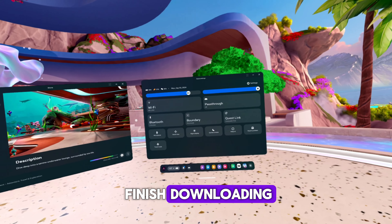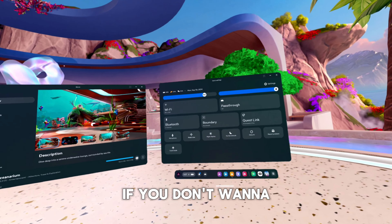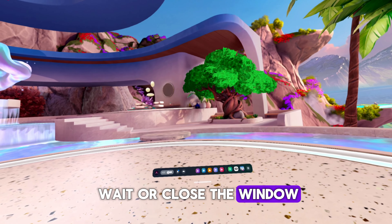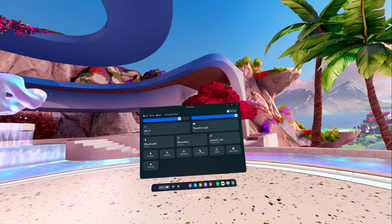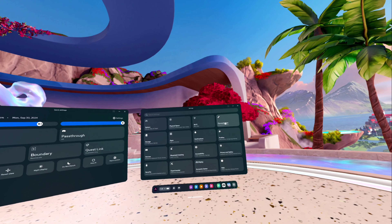Wait for it to finish downloading, then click apply. If you don't want to wait or close the window, don't worry, you can apply it later. Go to settings, select personalization, choose virtual environments, select Oceanarium, and click apply.